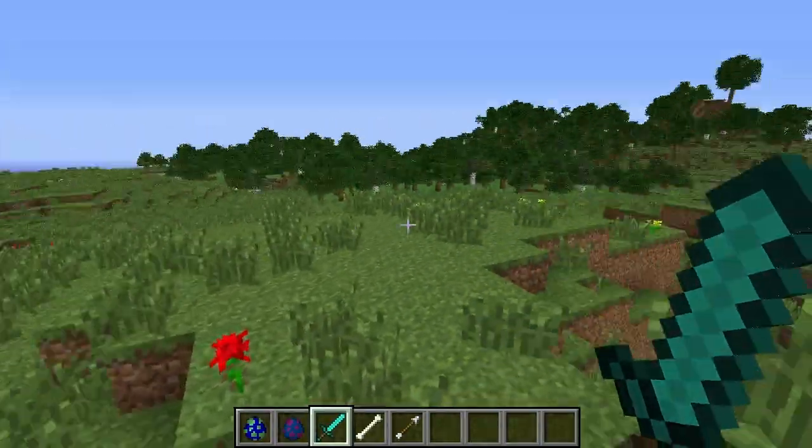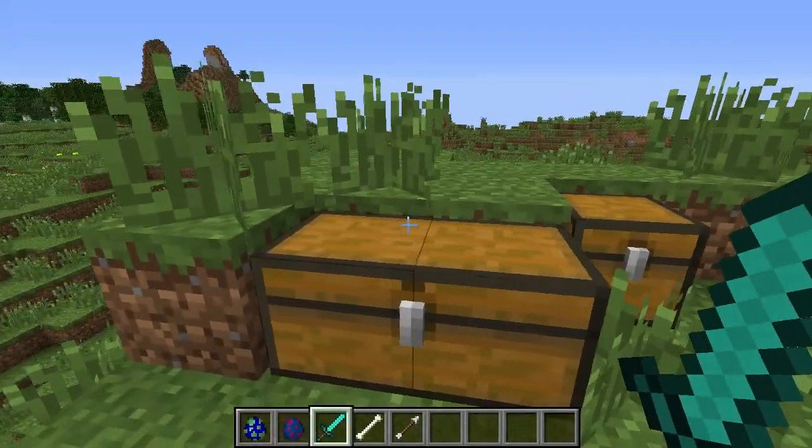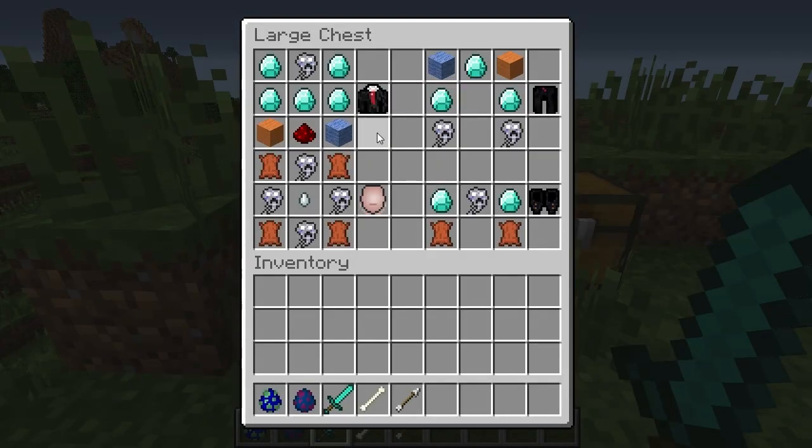Before we actually summon Slenderman though, because we're gonna have to kill him, we have to show you a few of the items, recipes, and the like that come along with this mod. There is a full item set that you can wear - it is the slender suit, slender mask, slender trousers, and slender shoes. To make the slender suit: five diamonds, one child soul which Slenderman drops, two pieces of wool - it doesn't matter what type - and a piece of redstone. That makes the slender suit.